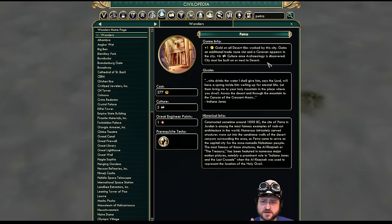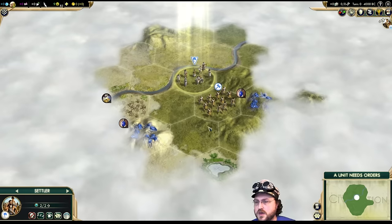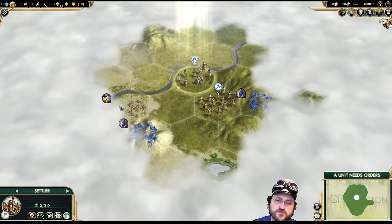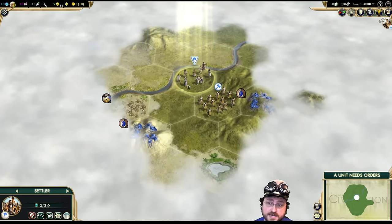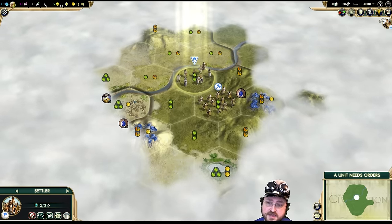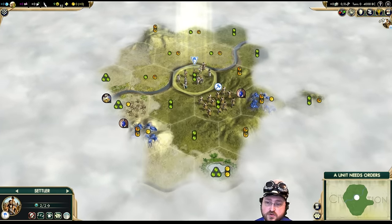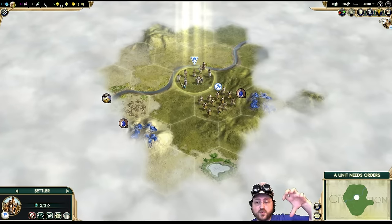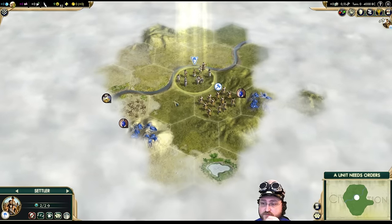I don't think we're going to prioritize building the Petra. Moving southwest — we don't lose a turn, and it puts the incense tile within our workable radius right at the start of the game. That's a three food tile, which is really nice — when you can work three food right away, you're in a much better position. Later on we'll get the Oasis too, which is nice, more food.